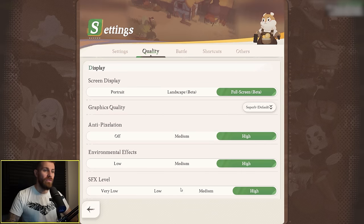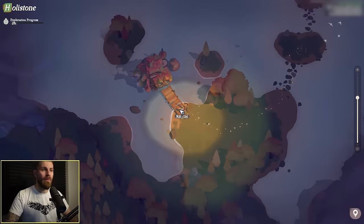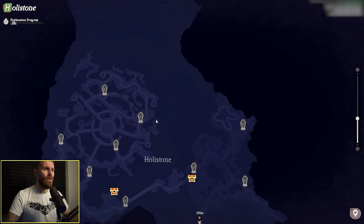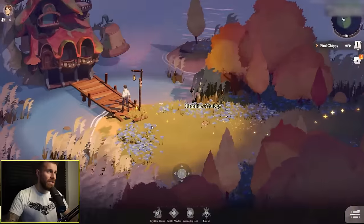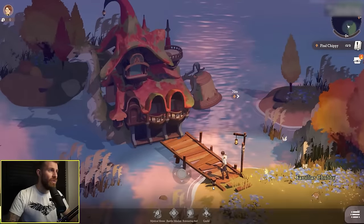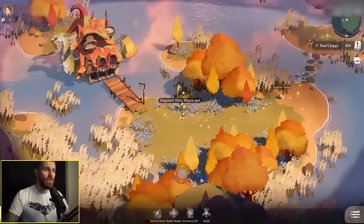Quick look at the settings menu — you've got all of these options, we're on max graphics, and also on PC full screen mode because that's where the game looks the best. So let's jump into the actual game. As you can see I can scroll in and out — you can scroll really far out — and the game has this really charming, vibrant art style with animated environments. Everything feels really smooth so far.